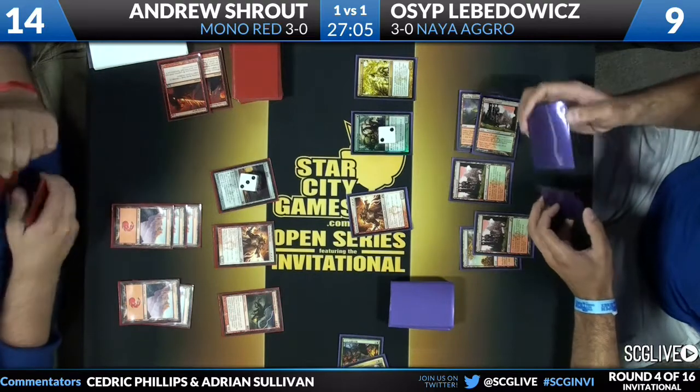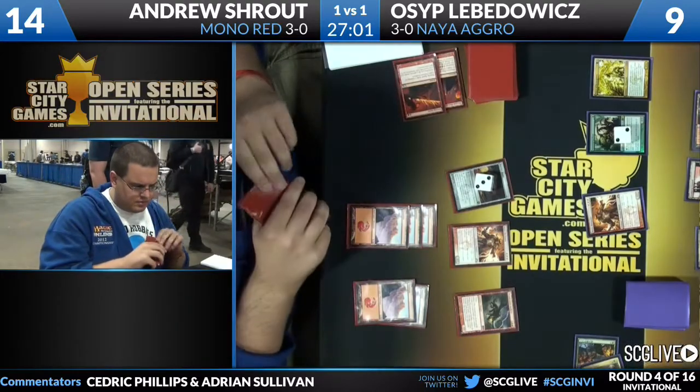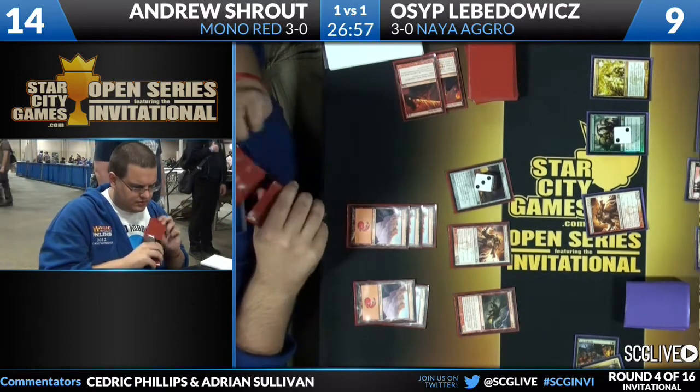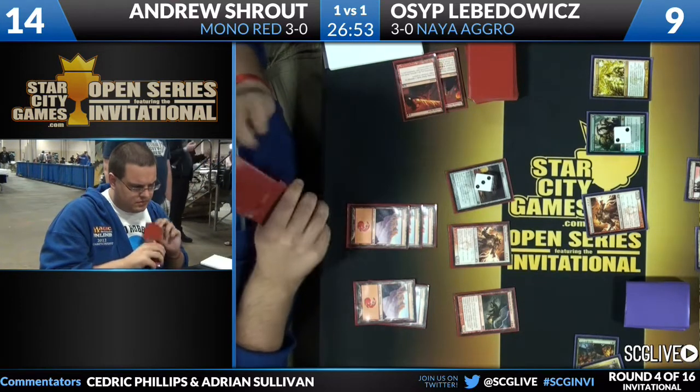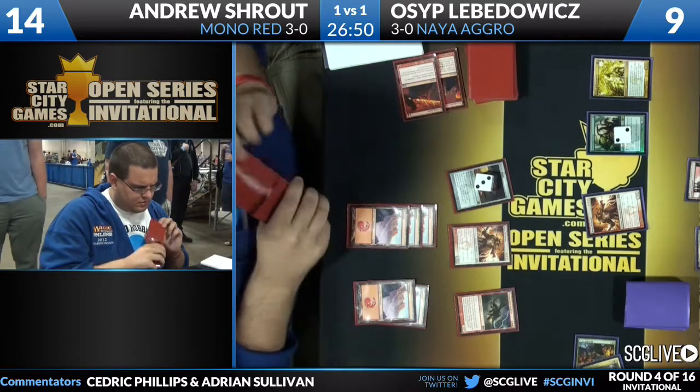He can leave his Ratchet Bomb where it's at and have his Reckoner keep doing what it's been doing — playing defense. Andrew Shroud at 14 life; on the other side of the table you can see nine potential damage. He comes in with — looks like both of them. I love it.